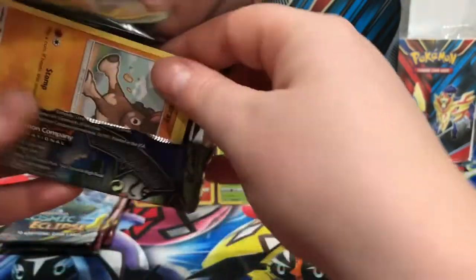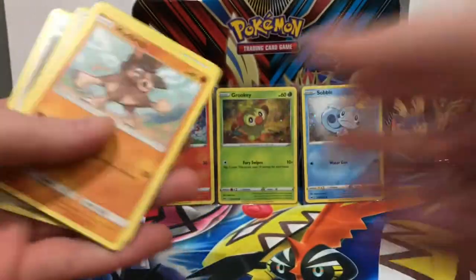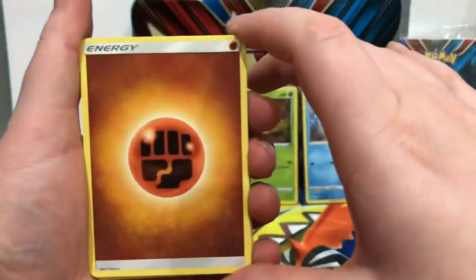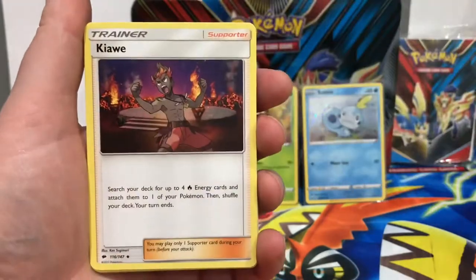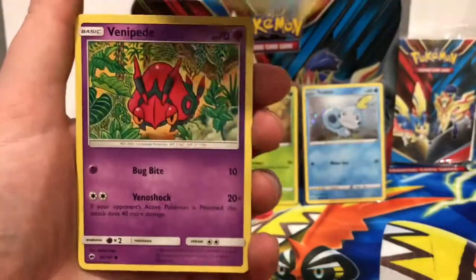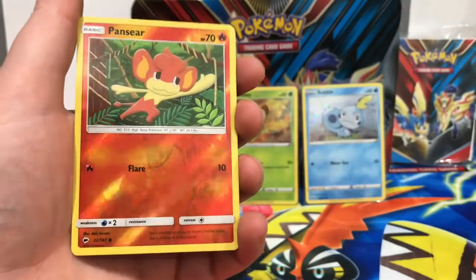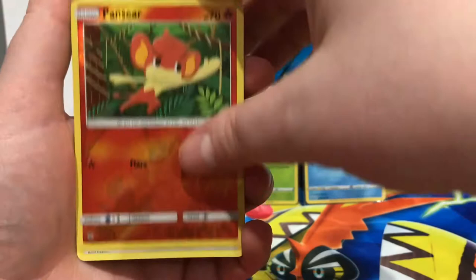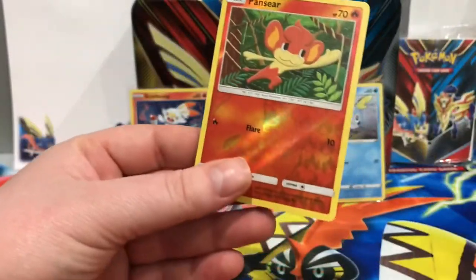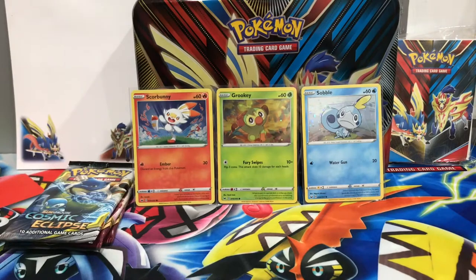Pack number two - this one is Burning Shadows. We have Fighting, Porygon 2, Kiawe, Olivia, Mudbray, Horsey, Venipede, Sandygast, Morlull. The reverse is a common Pansier, and the rare is a regular rare Bewear. So Pansier gets a sleeve just in case we need him.